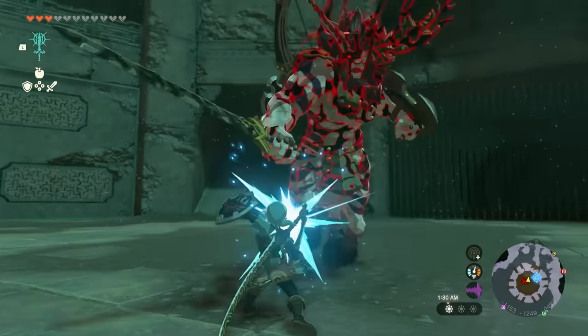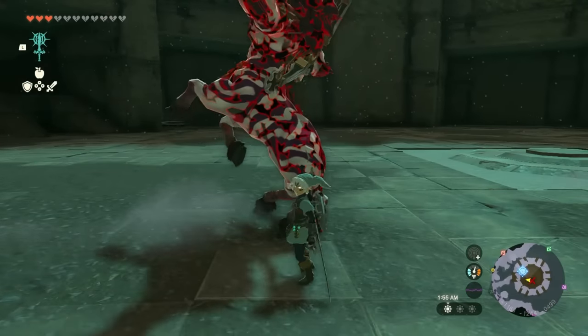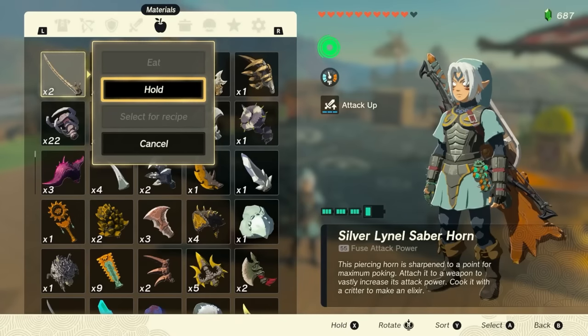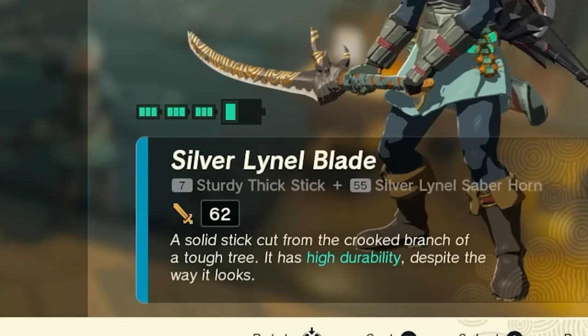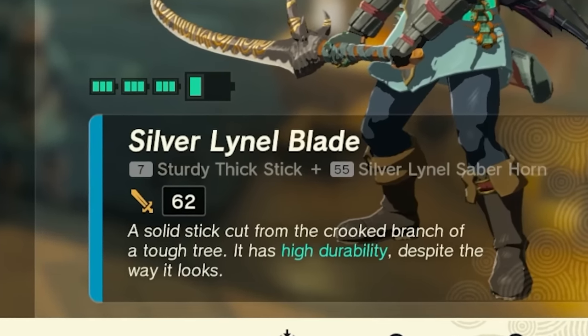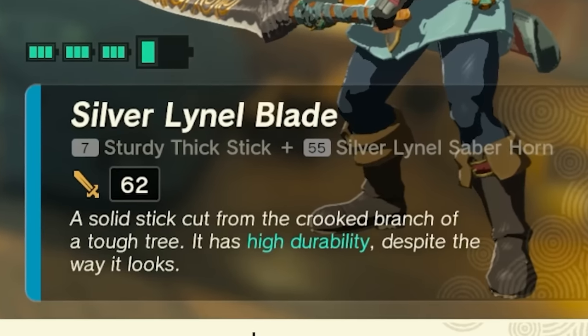Pelison's job is to break down fusion items and keep them in top pristine shape. Let's say I went ahead and decided to fight a Lynel, and after fighting a silver Lynel I fused my Lynel blade to my wooden club, which is not the greatest option. My sturdy thick stick has it, but why would I want a base weapon with an attack of seven?